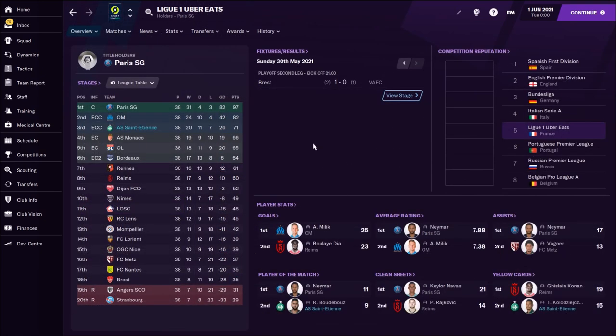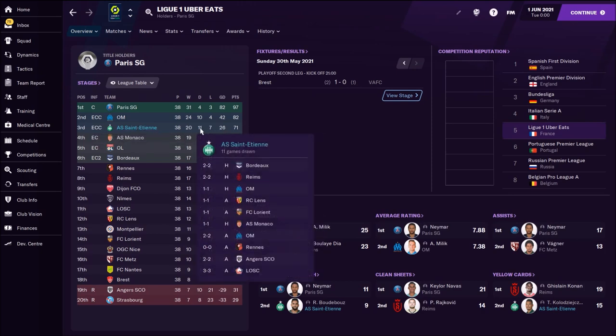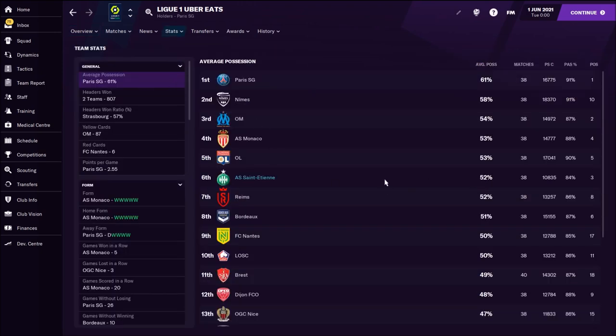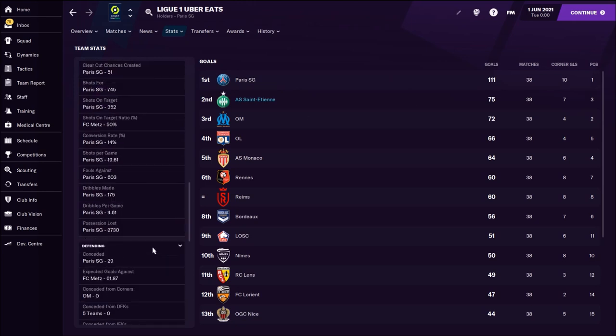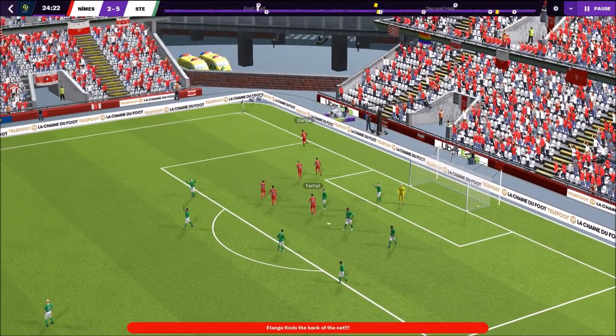With Saint-Étienne in the French league, we finished third — also great for a team with a medium budget of around 10 players. We had 71 points, 7 losses, 11 draws, and 20 wins — though 11 draws is too many. Team detail stats show 52% average possession, similar to Köln. We scored 75 goals; PSG were still incredible with 111 goals and an amazing squad. We conceded 49 goals, seventh in the league — not bad.